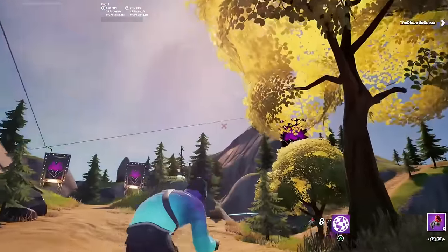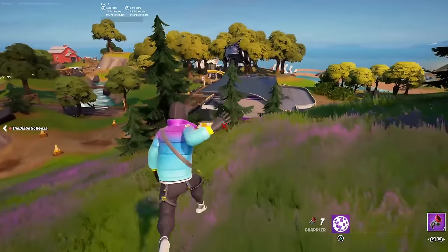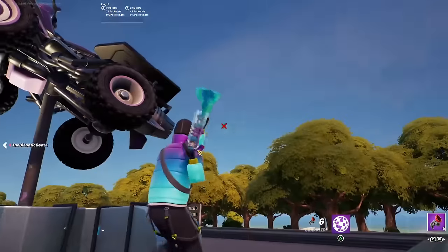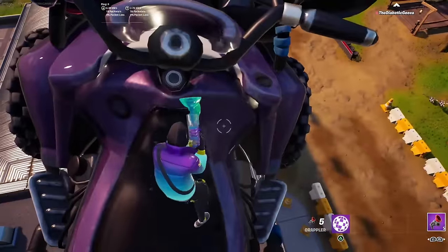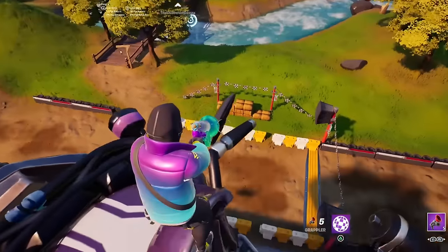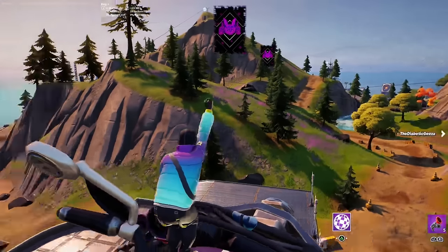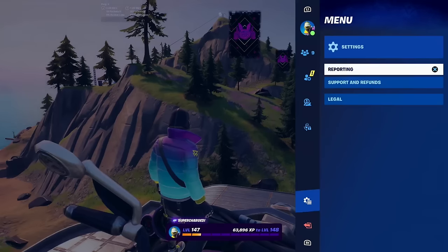Once you've got the Grappler, head towards the Quad Crasher — the quad bike at the Motocross landmark. To get the Travis Scott skin for free, grapple on top of the Quad Crasher and get onto the purple part right next to the wing mirrors. Then do an emote — you don't have to, but it looks cool — and then cancel it.